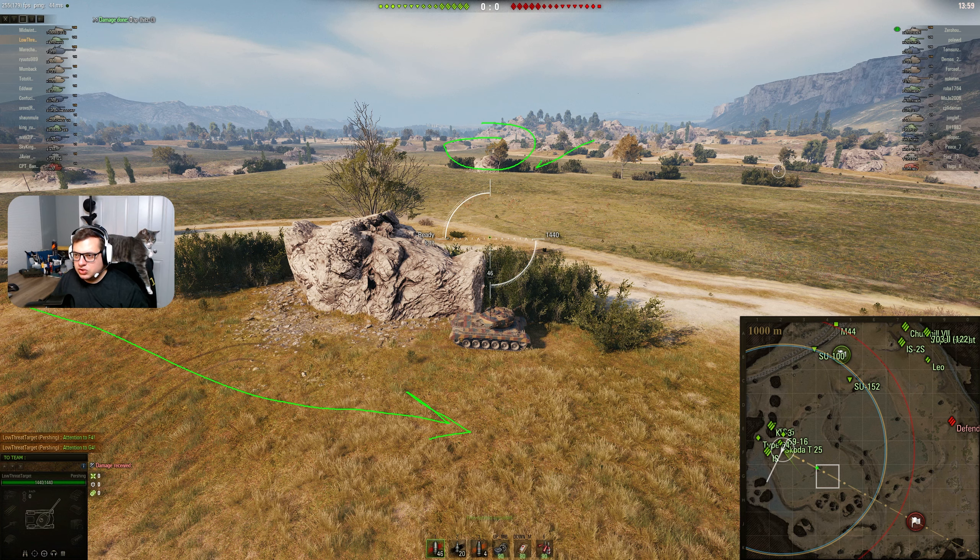It's pretty unlikely that anyone would be in those bushes because of the direction your 59-16 came from. What you could do if you really wanted to know is pull back just far enough, shoot randomly in this direction, then pull back behind the rock and wait to see if your 6th Sense goes off. If your 6th Sense goes off, that means there's definitely somebody in one of these bushes — possibly up in the tank destroyer area — which will tell you if something can spot you in this area.